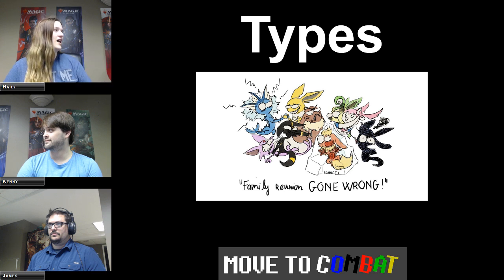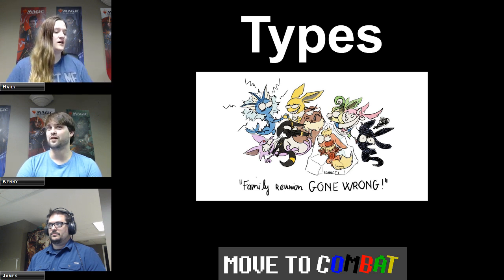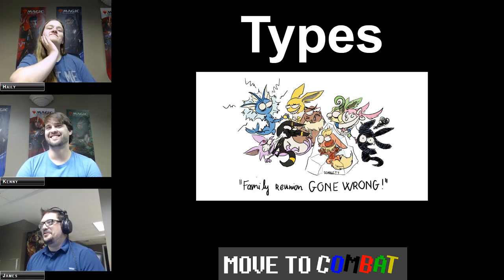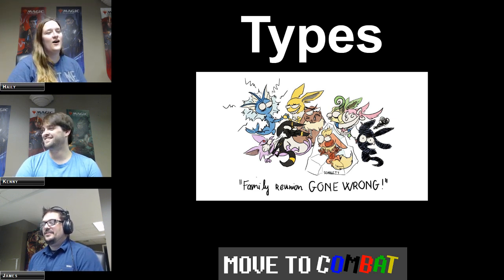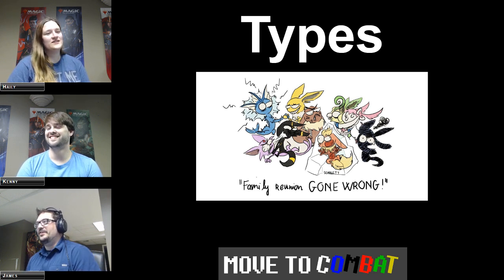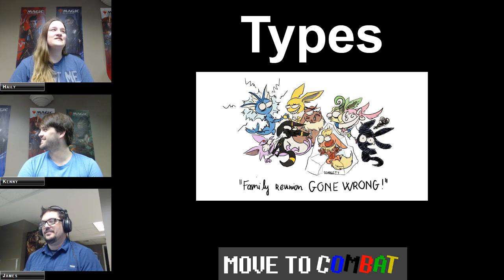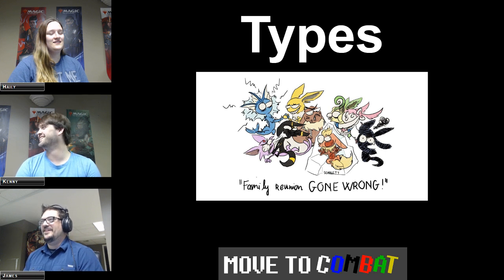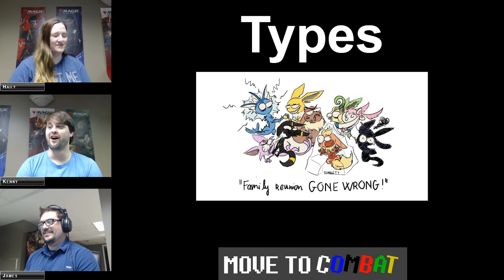Afterwards we'll go over the non-permanent spell types. Kenny put the Eeveelutions from Pokemon on the slide as examples of 'different types.' They're all different types — they all hate each other. The permanent types that correspond to that are the five we just mentioned.